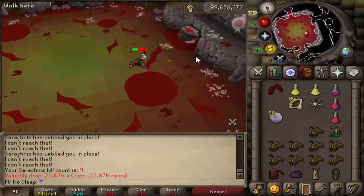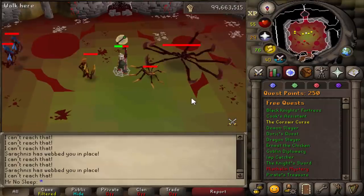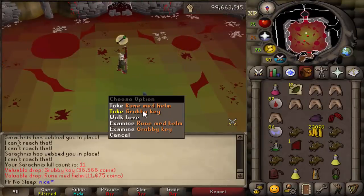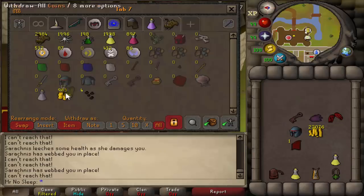Your special attack weapon choice is completely up to you. If neither of your weapons can cut through webs, make sure to bring at least a knife, because there are a lot of webs you have to cut through to reach the boss room. I was bringing dragon claws, and luckily they're pretty pointy so I was able to cut through all the webs when banking.